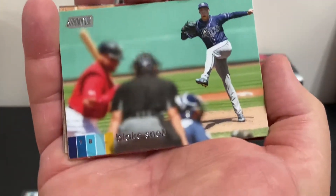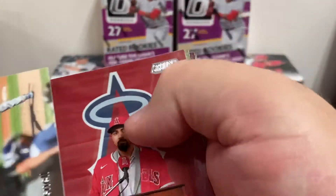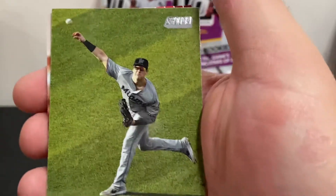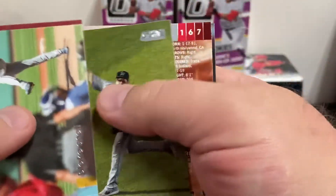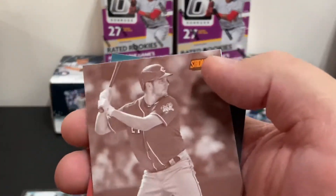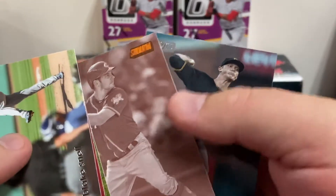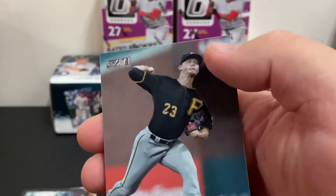Blake Snell, Anthony Rendon, Brian Anderson. And here's a Trevor Bauer card — that looks like a sepia card right there. And then Mitch Keller.